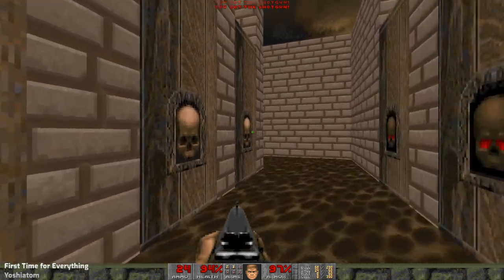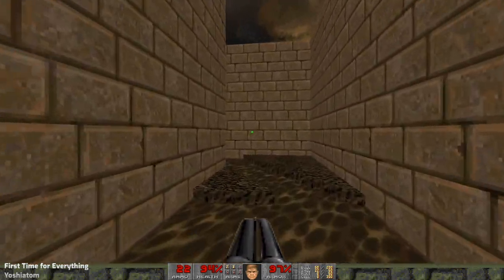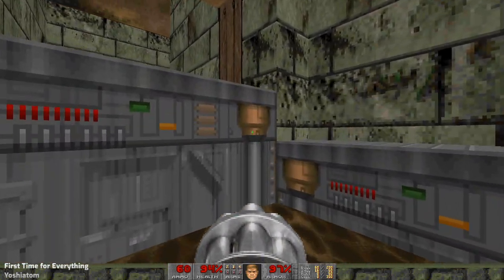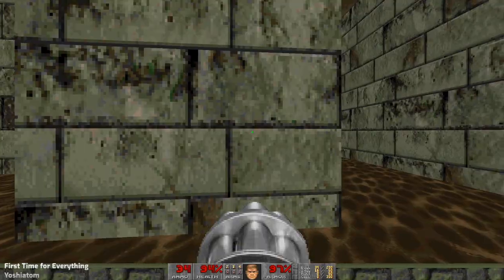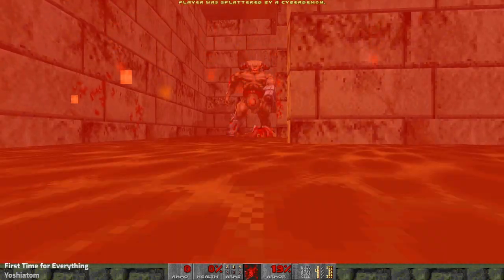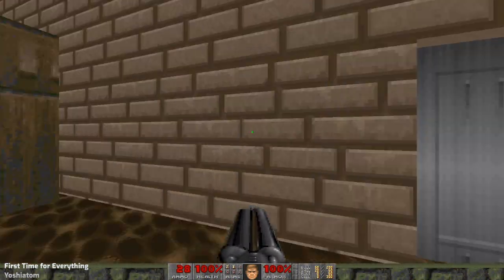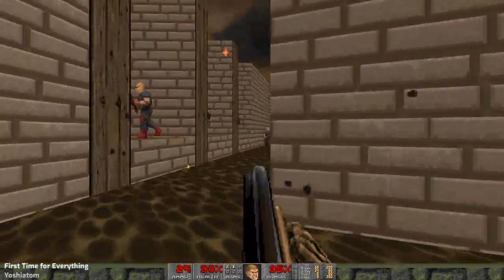I've had nightmares like this! Don't step on those! Get through, get through. Don't worry about 100% kills or anything. No, no, no, no! I don't have time for you! Now what?! Secret door! I'm a stain on the HUD — I didn't know Smooth Doom did that. Get out the bloody way!